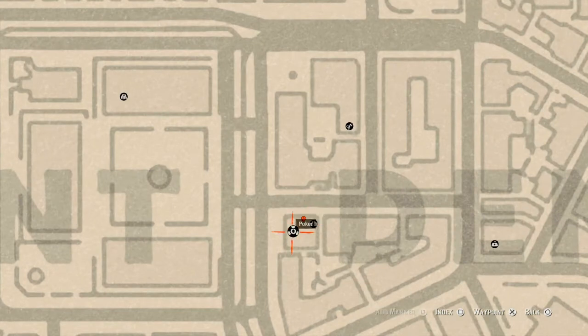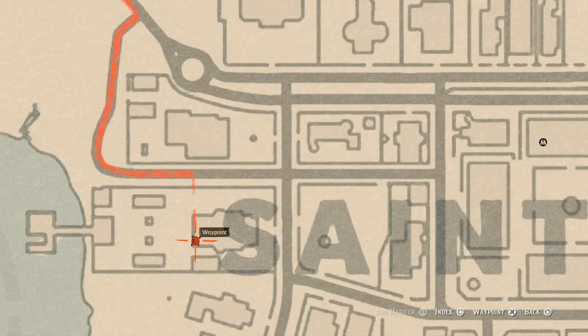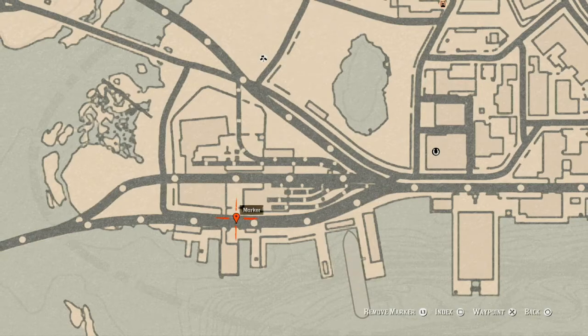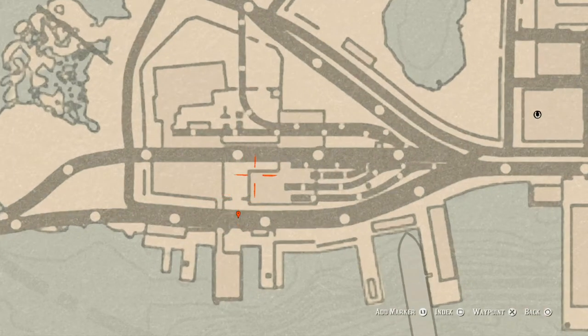The next item is on the second floor of the saloon, in the only room you can get into — it's a Cherrywood Comb on the wash table. Right next to Sainte Denis, you'll get an Ebony Hairbrush, another family heirloom, on a couch on the back porch. The next marker is nearby — go through the gate, hop on the platform, and there's an entrance that leads underground where you'll find an antique alcohol bottle: a Tennessee Whiskey bottle.